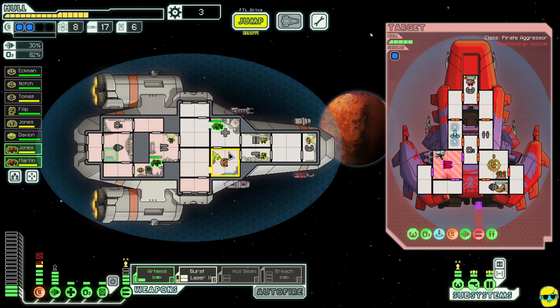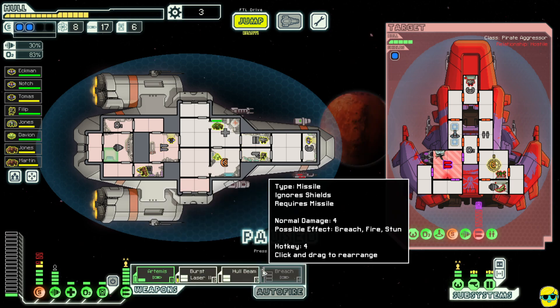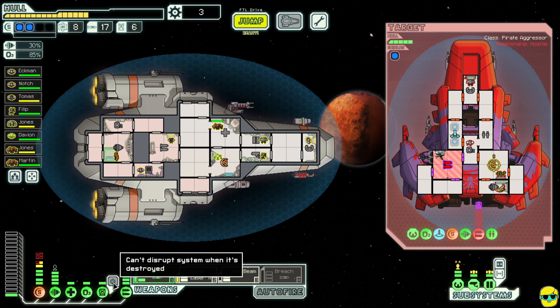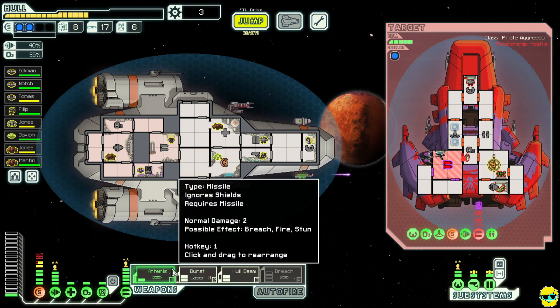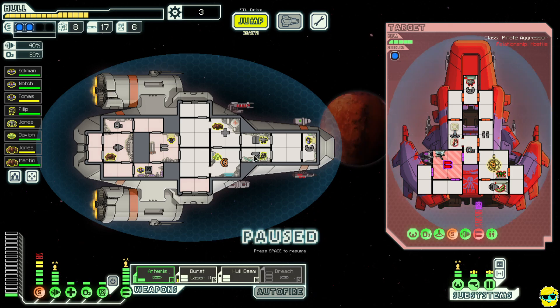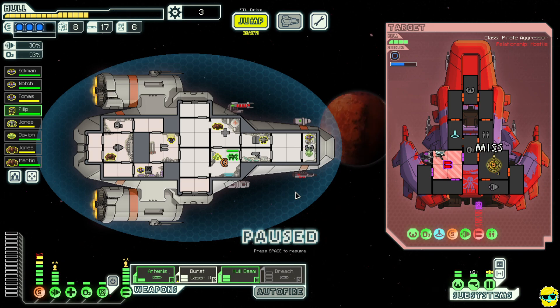Let's go ahead and turn the burst laser back on and fire the hull beam once it charges. I can't disrupt their weapons because they're destroyed — that is a good point. Let's get these shields fixed up — Mantis, can you fix the shields? We need some help here. Their shield is down so we can hull beam.